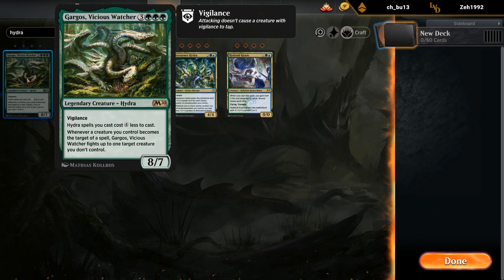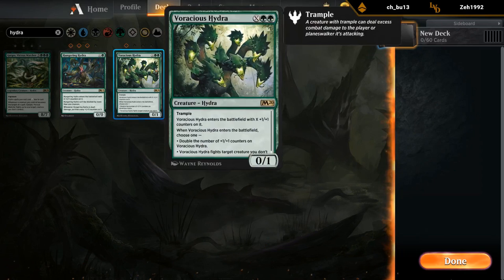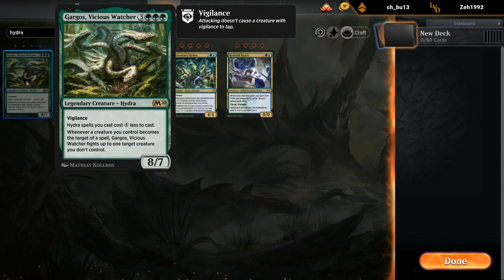And then Gargos — 6 mana for an 8/7. Hydra spells cost 4 less to cast, so that's quite a discount. It plays well alongside Hydroid Krasis and Voracious Hydra. Whenever a creature you control becomes the target of a spell, Gargos fights up to one target creature you don't control. Pretty interesting build-around card.